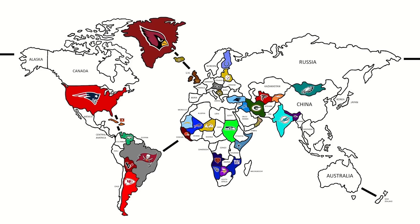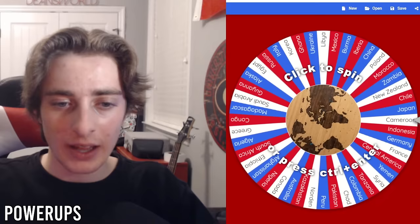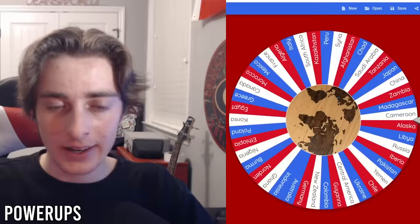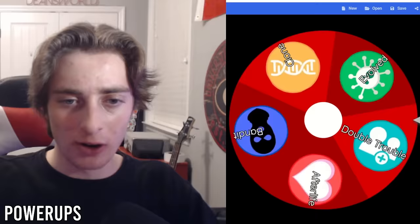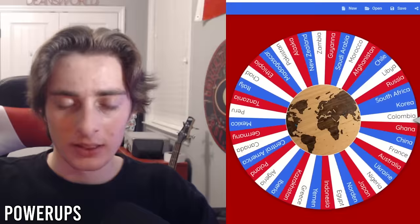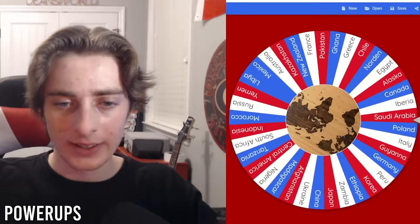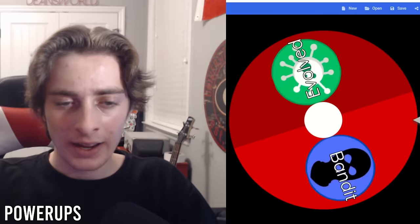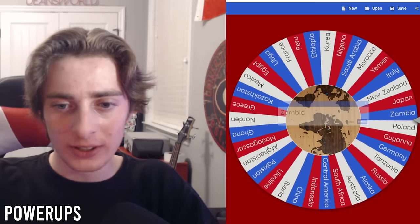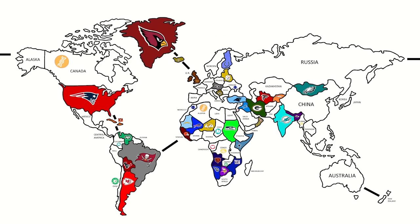The madness has just begun because we have yet to place our power-ups. Spinning the wheel, our first is Rewind, placed on Congo and Burma. Afterlife goes on Cameroon and Syria. Double Trouble goes to Chad and Colombia. Clone goes to Algeria and Canada. Evolved goes to Chile and Zambia. And finally Bandit goes to Ukraine and Morocco. This will be the starting map for turn number one.